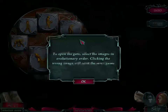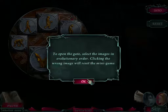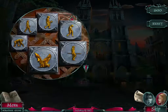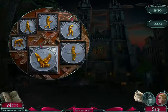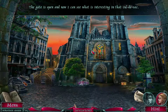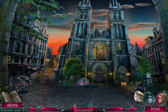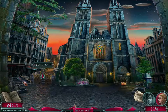To open the gate, select the images in evolutionary order. Clicking the wrong image will reset the minigame. The bat was the last one — the gate is open and now I can see what is interesting in that cul-de-sac. I figured it meant that we evolved into man, and then man became vampire, which was the bat.